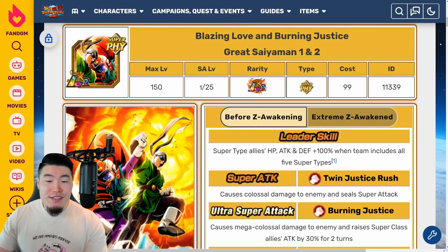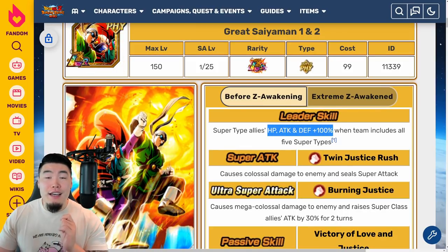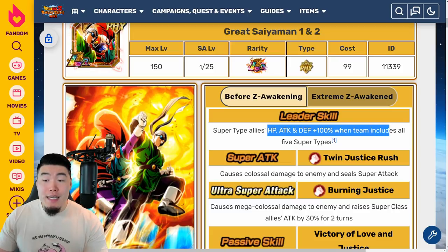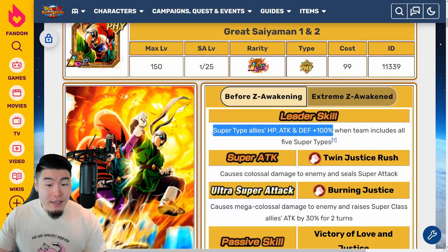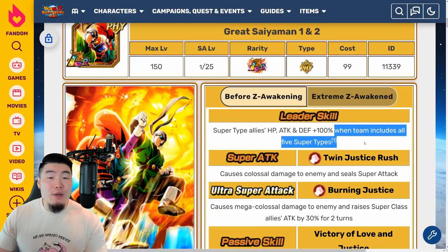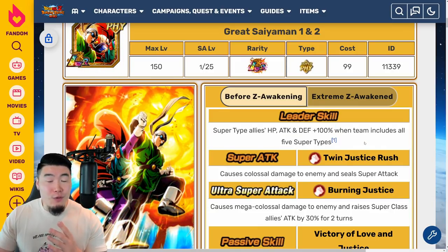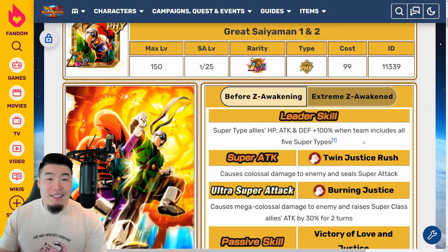Their current leader skill is Super Type Allies, HP, Attack, and Defense plus 100%, when the team includes all 5 Super Types. Normally, if it was just this, that would actually be a really decent leader skill. But unfortunately, we do have this restriction, which I really don't like. And unfortunately, they don't get rid of it with the EZA, so that kind of sucks.